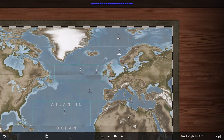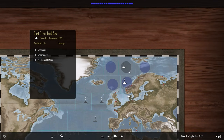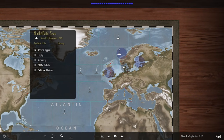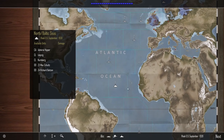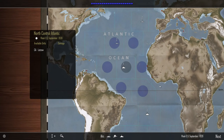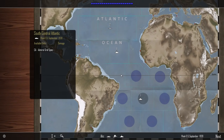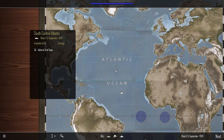Here we are, September 1939. We have the battleships Gneisenau and Scharnhorst plus destroyer Z1 Leberecht Maass. Down here we have light cruiser Cologne and destroyer Z2 Georg Thiele. Down here we have heavy cruiser Admiral Hipper, light cruisers Leipzig and Nürnberg, and Z3 and Z4 destroyers. Heavy cruiser Lützow is down here also. We have the Admiral Graf Spee down in the South Atlantic, as she was at the time.